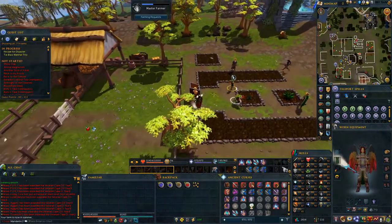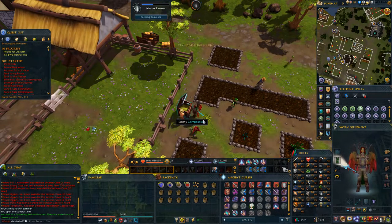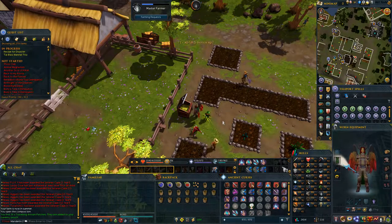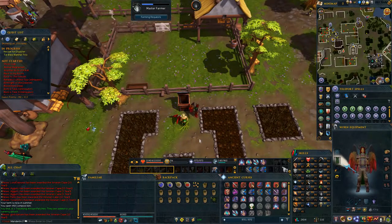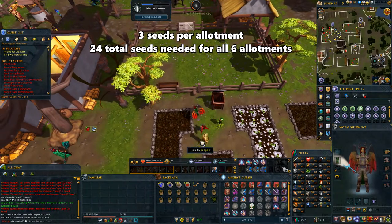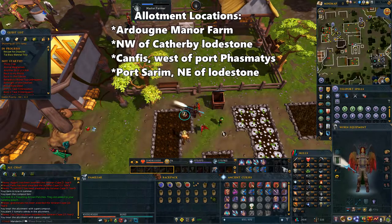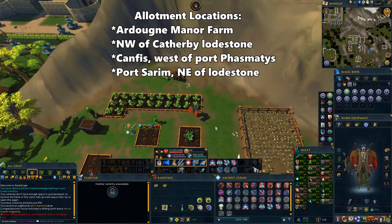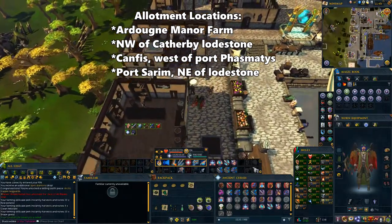Wait for the remaining time for your super compost to finish. If you want to use normal compost to grow some seeds while you wait, you can buy it from any farming shop. Once it's ready, grab your seeds and 15 buckets and open up the bin to gather the super compost. Now you can weed the allotments, use your super compost on them, and plant your seeds. Each allotment uses up 3 seeds, so you'll need 6 per farm and 24 total if you want to plant on all of the farms. There are allotments at the Manor Farm in Ardoyne, northwest of the Catherby Lodestone, in Canvass west of Port Phasmatis, and the farm north of Port Sarim.